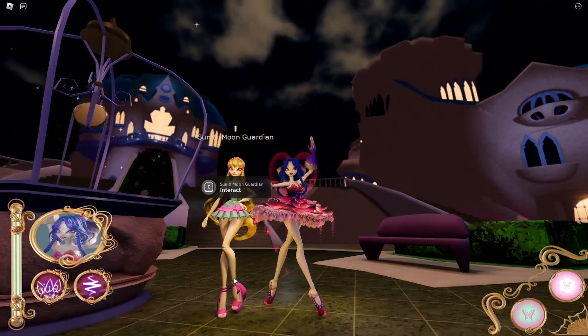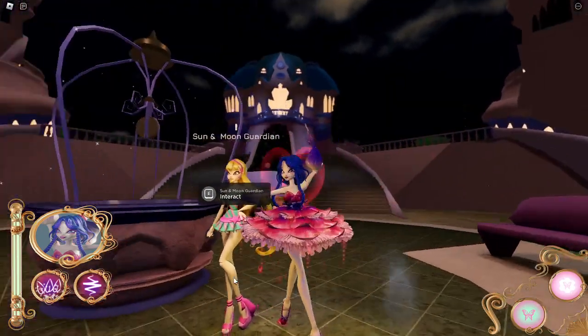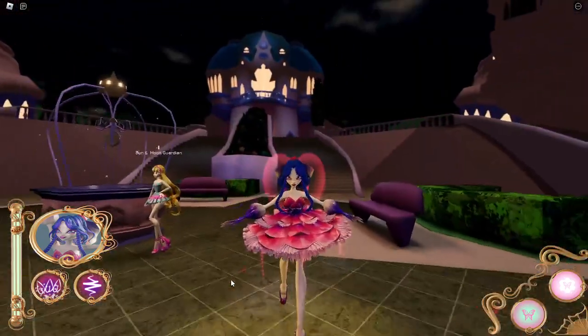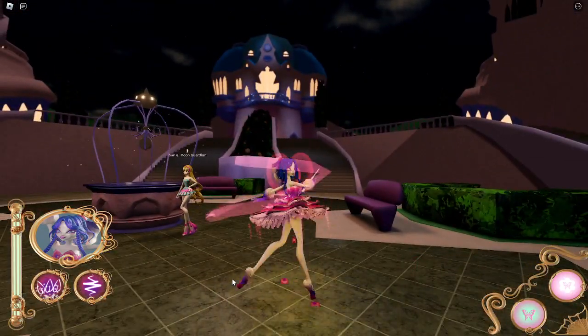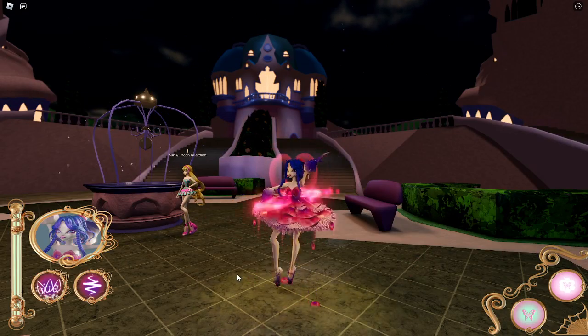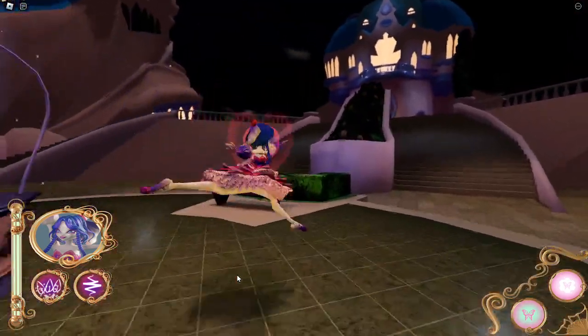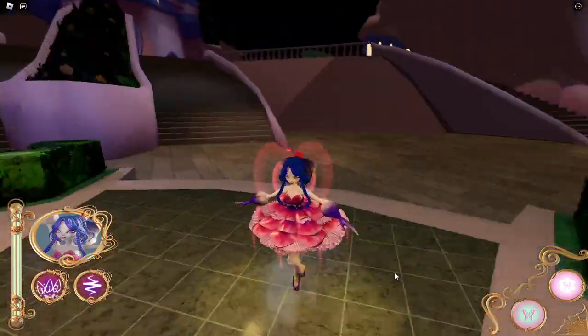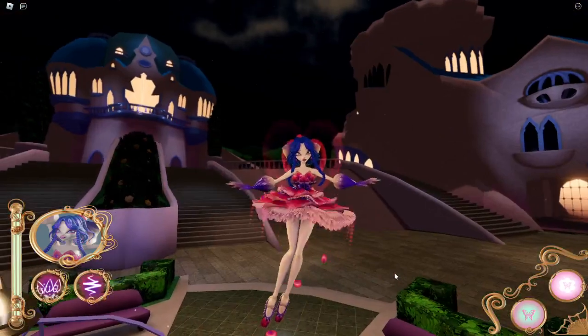Hello everybody, today I am in the Fairy Guardians and I will be showcasing how to get the Valentine's Day skin for Musa. This is how she looks, this is her Q, this is her E — she'll spin around throwing blossoms — this is how she runs, this is how she flies, and this is her idle.